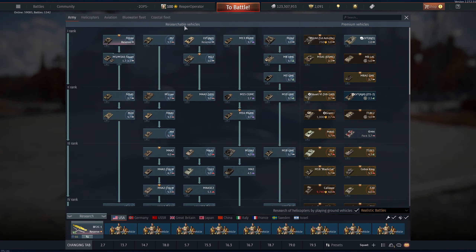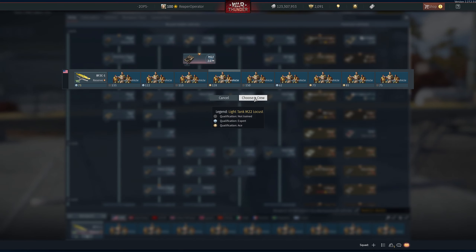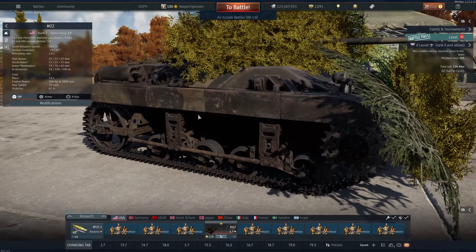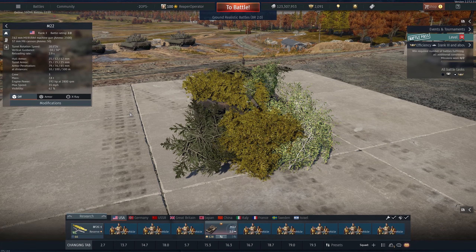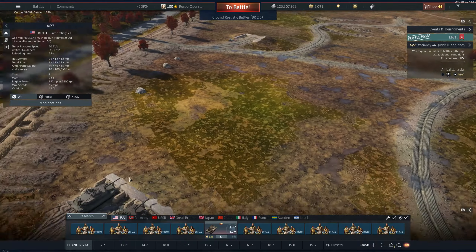One of the first things I do at 2.7 is add in the M22. This thing is an absolute beast — a great tank for pretty much every BR in the game. It's a 2.0. Right now we can see it says 2.0, and I can finally get rid of this placeholder because you have to have at least one vehicle in the tree.